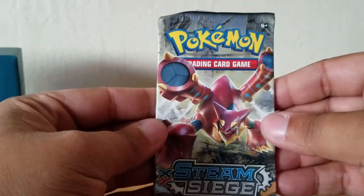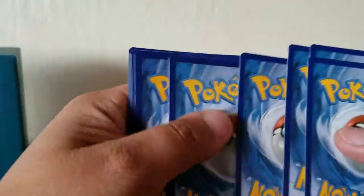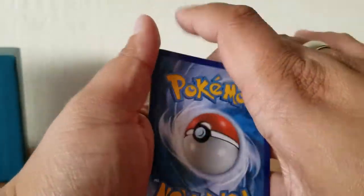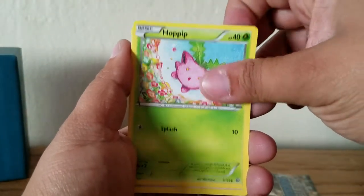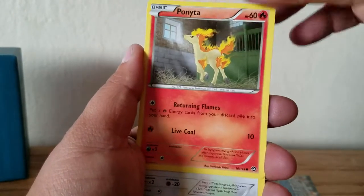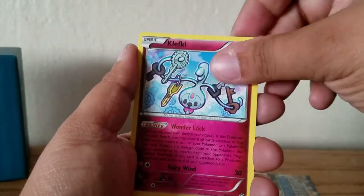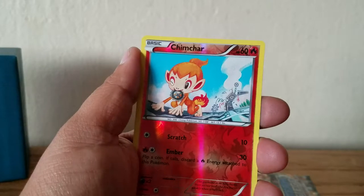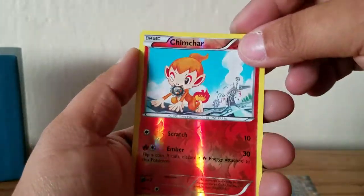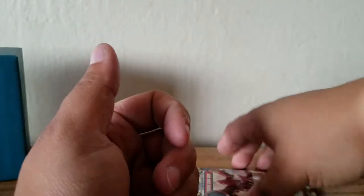We have two packs to go. All right, here we go. Hoppip, Litwick, Meowth, Ponyta, Rufflet, Captivating Pokepuff, Clefairy, Lampent. Chimchar - reverse, nice. And our rare is a Pyroar. I wish this was holo - that would have been awesome - because I believe it's holo in Japanese.